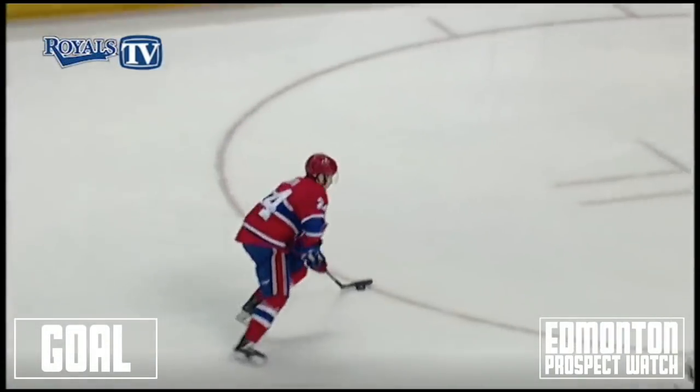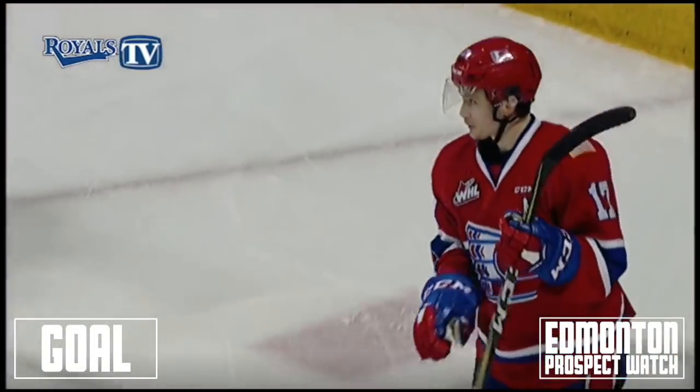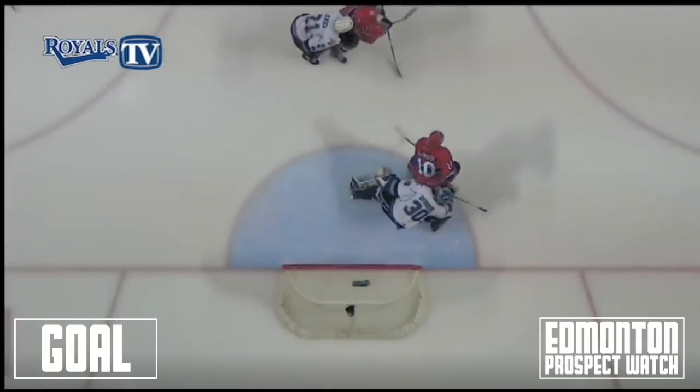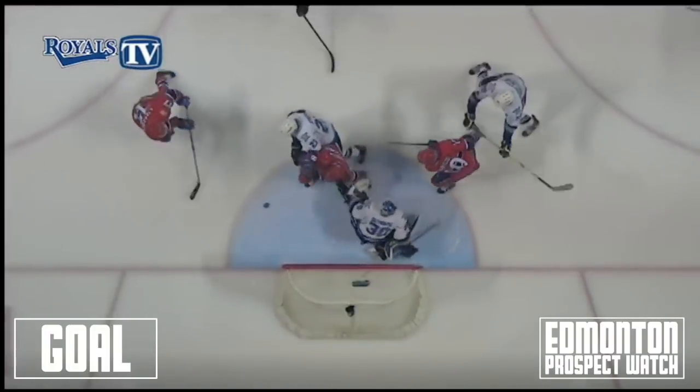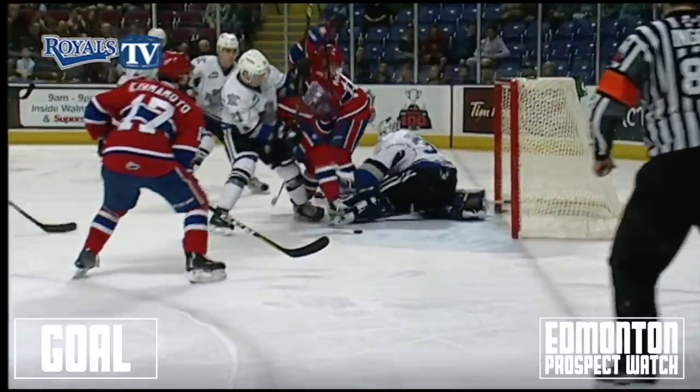Yamamoto just fades to the slot on the power play. Ty Smith left circle lets a wrister go, fought off to the rebound, goes right to Yamamoto and he buries it. The save was made, the puck was loose and Yamamoto finds it and he snaps it in — 2-1 Chiefs lead here in the third.